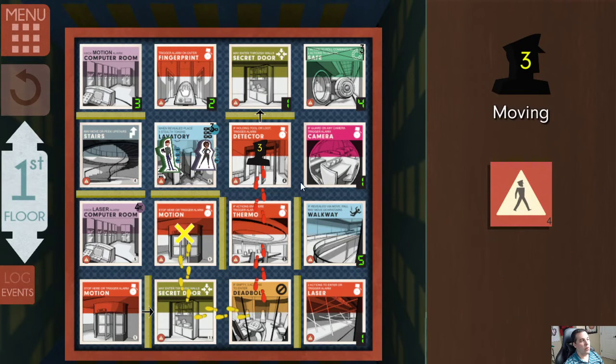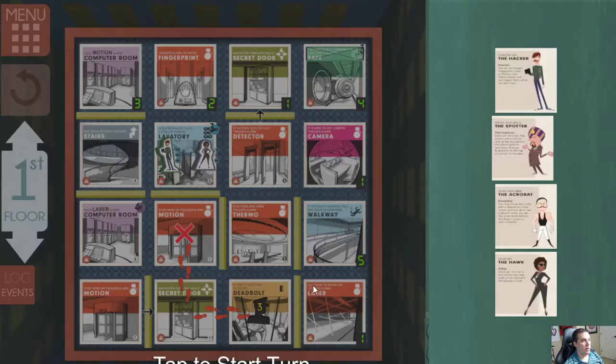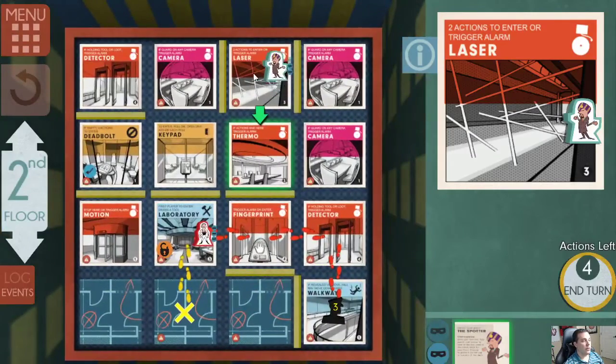The spotter — move away for one action, move back onto it for the second action to set it off, move back off for the third action, then move over to the keypad for four. Just hope he doesn't draw the keypad or the tile next to it.